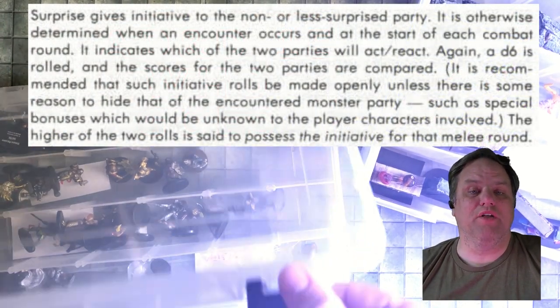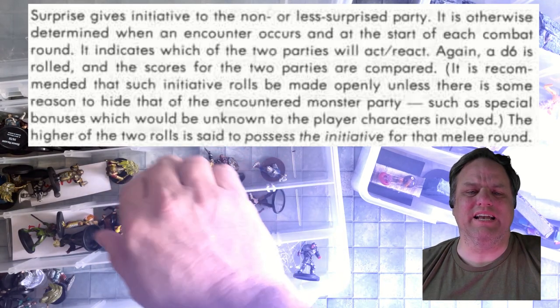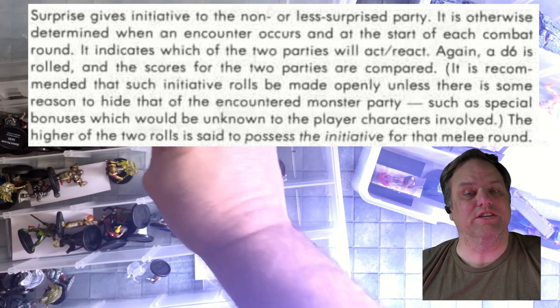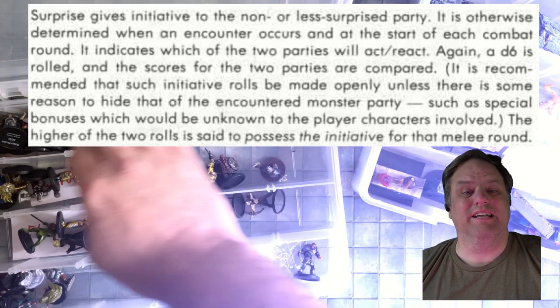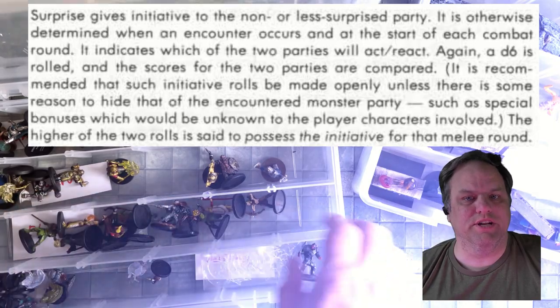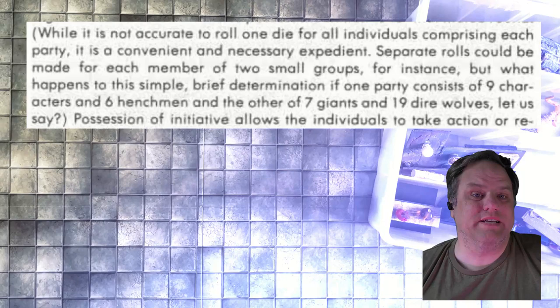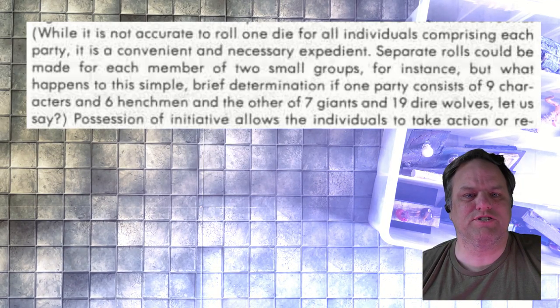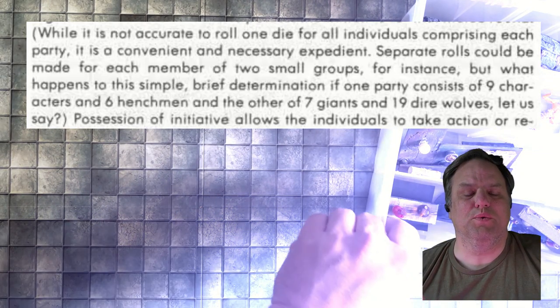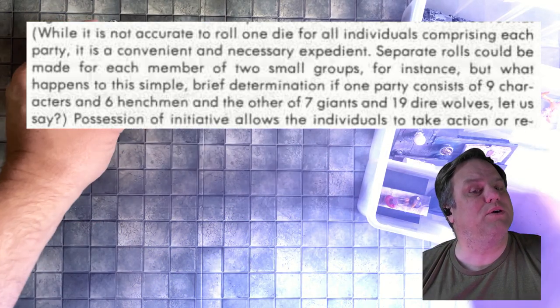Now, if you've played other editions of D&D, you probably have an idea on how Initiative works, at least in your version. But it is quite different, especially if you're coming from a newer version, in 1st Edition compared to the later ones. My group has already adopted a suggestion from the Dungeon Master's Guide, page 62, which they feel helps speed up things. I'm still kind of on the fence, but I don't hate it.